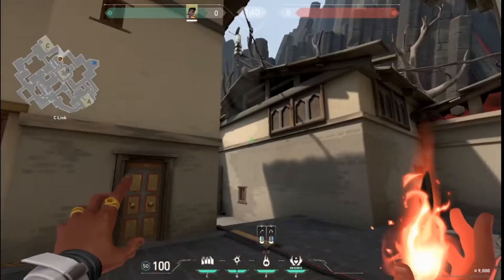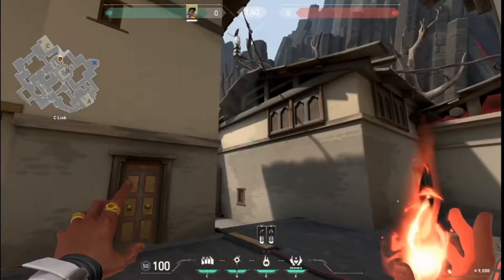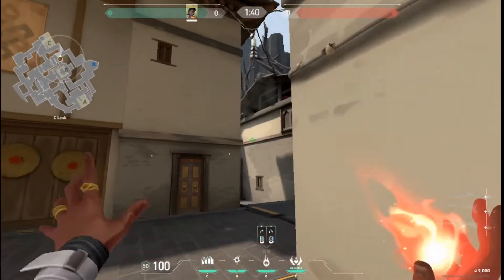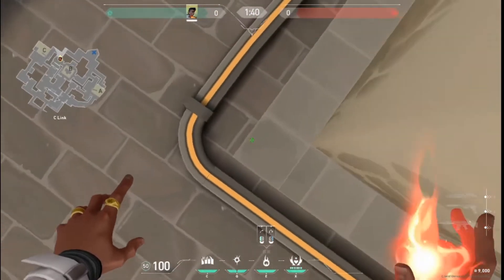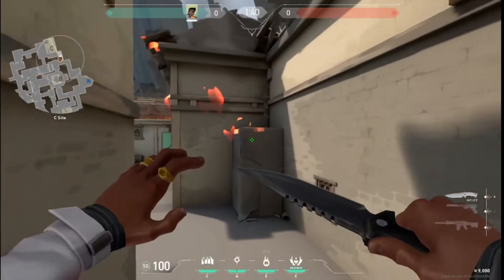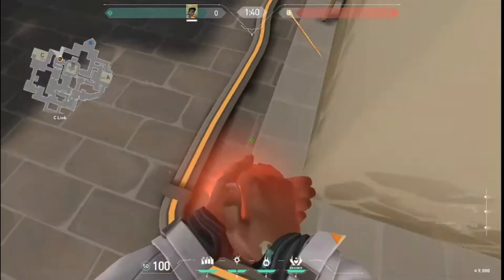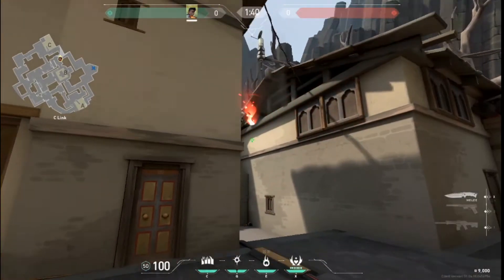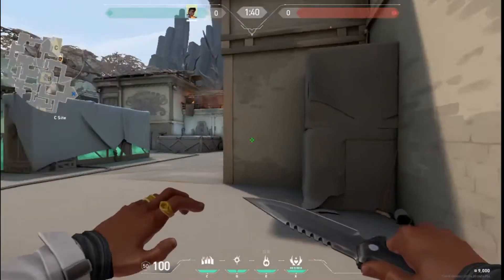Another piece of advice: if you want to flame on top of these boxes without truly peeking it, go into the corner, face like this, look at this rafter right here. Then look at that rafter and throw. This flames on top of these boxes. If you get it right — which I did not quite get it perfectly — you can actually flame the entire box, just like I did there. Pretty decent strat there.